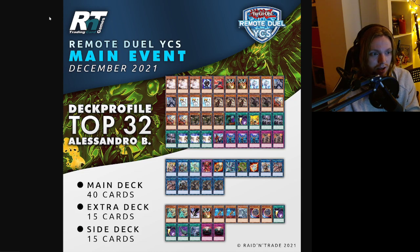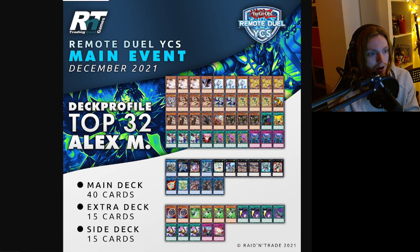Alessandro B playing a very similar Swordsoul list to what we've seen before. One Cyclone in the main. Kai Shogun in the extra or side deck. Rumador is in there — interesting to see. Not much else to say — just a Tri-Brigade Gate deck as well.